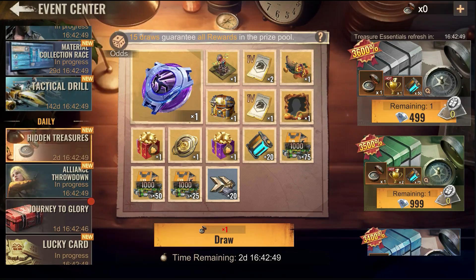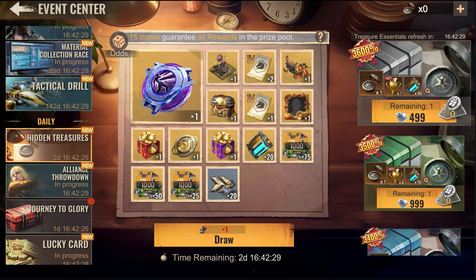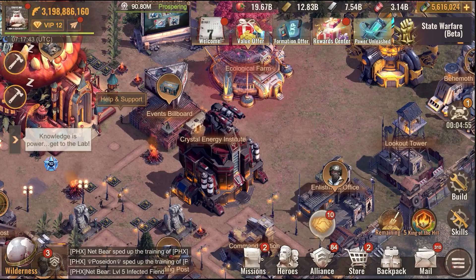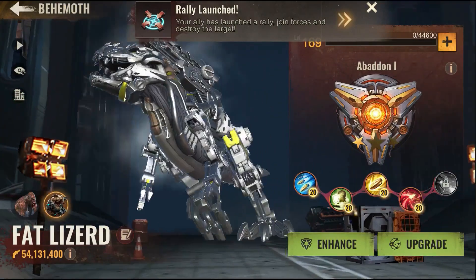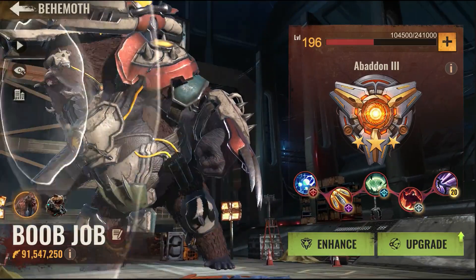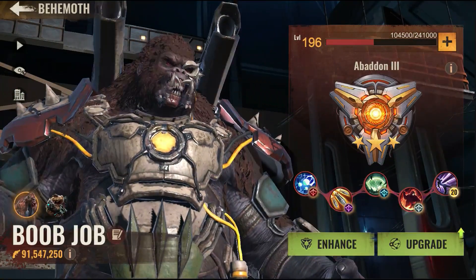Greetings everyone. This is the new event called Hidden Treasures. I do not care about anything inside this event with the exception of one skill — this skill is called Siphon Destruction. This skill is supposed to be the strongest skill for the Behemoth. Almost seven months ago, this skill was actually released by mistake when they first released the Behemoth and it cost around two thousand dollars, but then the developers made a hotfix and removed it.